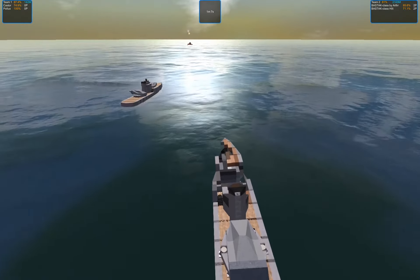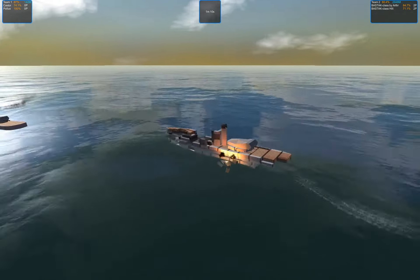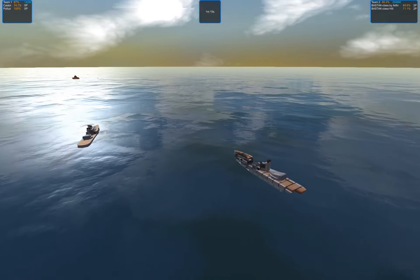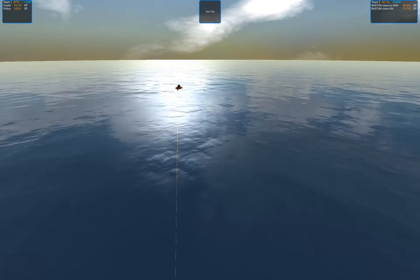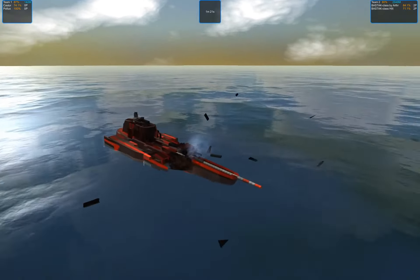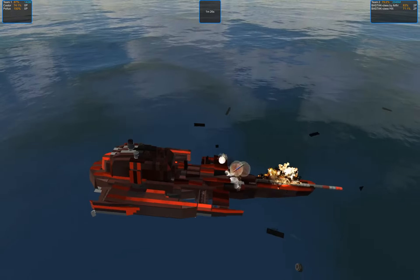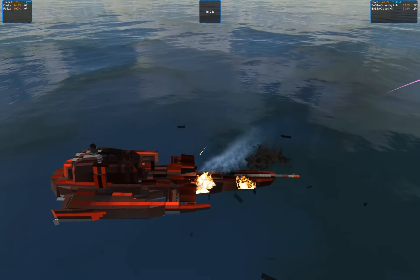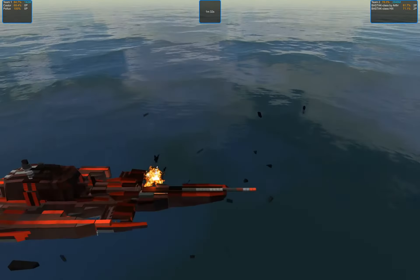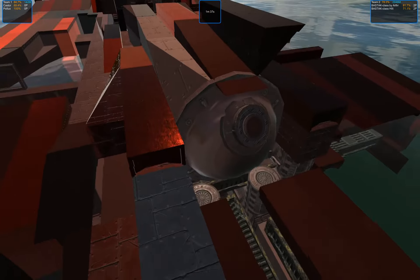The second boat lost the front turret — so this is the first significant damage done. But let's have a look at the other side, because the small boats have done quite a lot of damage and are actually ahead in points. The APS gun is basically disabled — it still tries to shoot, but there's almost no barrel, just a mount left. Nothing else.